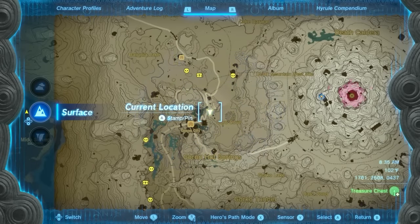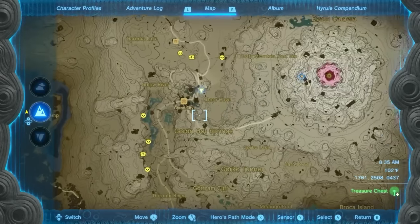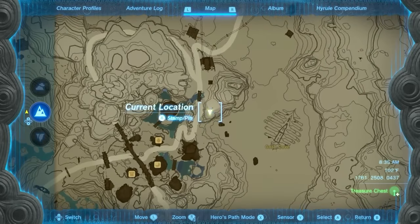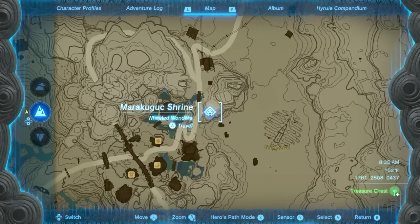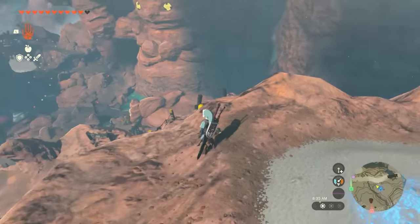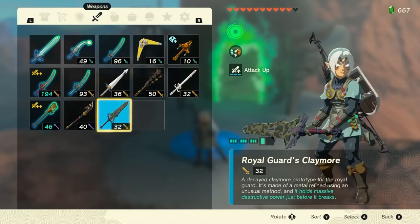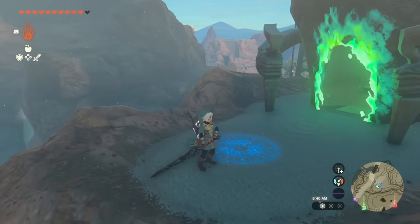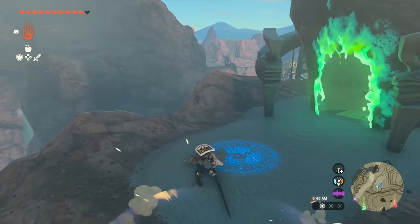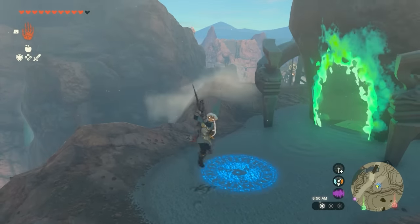The next place you want to head to is located all the way up in the Eldin area, right by Goron City. There is a shrine you can fast-travel to — the Mara Kugak shrine — which overlooks the town right below. The weapon we're going to be using is the Royal Guard's Claymore. The beauty of this weapon is that when its durability is low and it's about to break, it doubles its damage. You want to have it completely broken down because I'm going to show you how to restore its durability here for free.